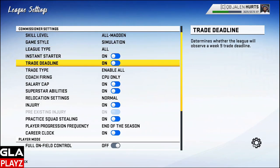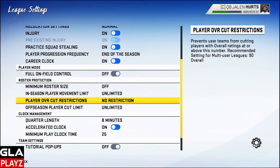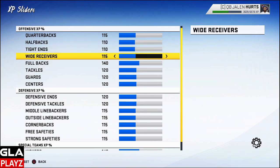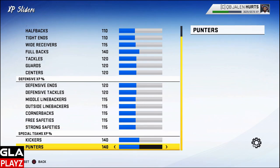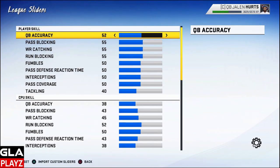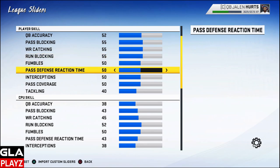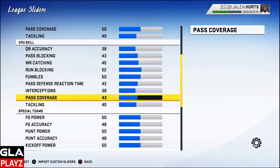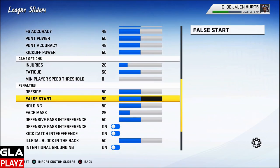Here are my league settings. I'm going to be playing on All Madden with my own custom sliders. Here are the XP sliders that I use for this career mode and for my franchise mode as well. And then here are my custom All Madden league sliders. I did a little bit of adjusting — I upped pass blocking a little bit for the user and toned down the pass coverage a little bit for the computer. Besides that, everything else is pretty much the same. I also put minimum speed threshold down to zero.